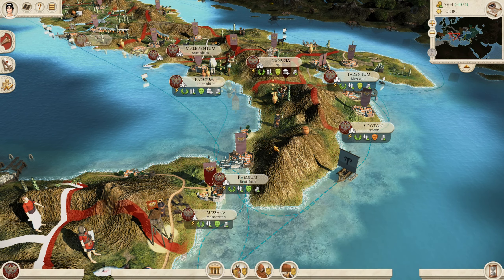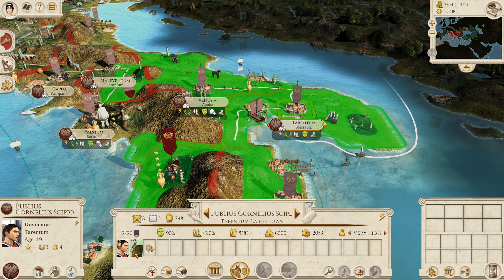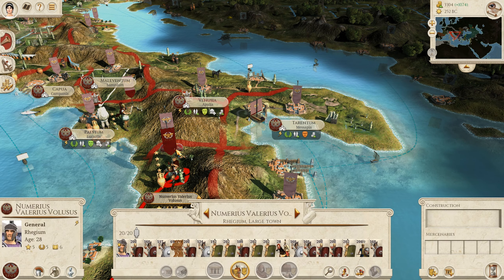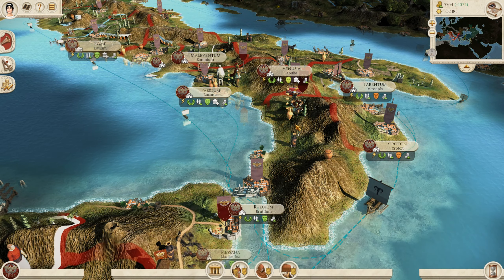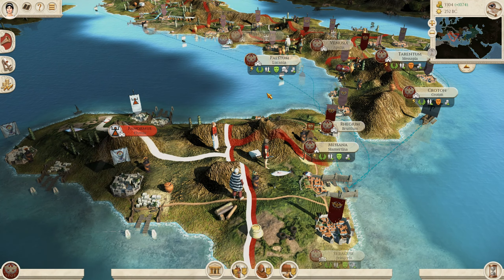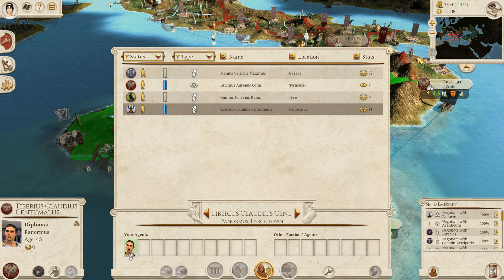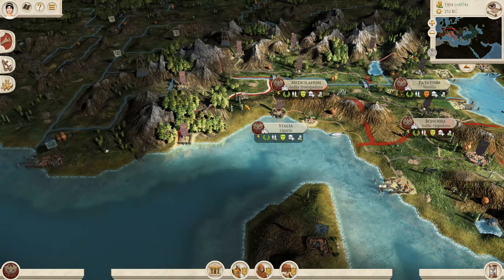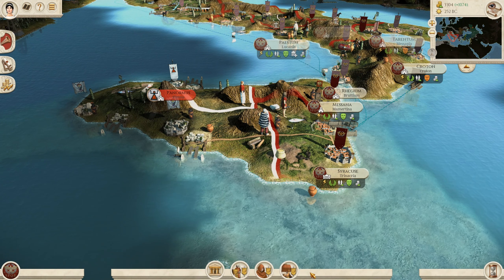We're actually nearly ready to probably march on over because we've got three armies here now. I've gone around and moved my generals that don't have the highest command but do have management to Roman settlements, which will be perfect — we'll build up their traits. We'll only have a select few military commanders. Early on in the campaign we desperately needed those cavalry, but now that we're making decent money and have enough infantry to rely on, we don't have to rely on the cavalry class.